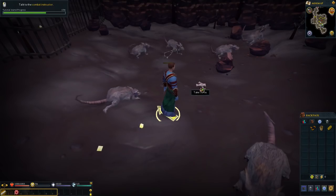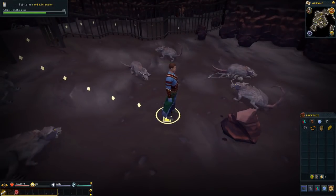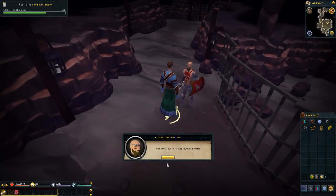We killed the rat and got some bones. Let's grab the bones and go back to the instructor. He says: 'Well done — you've defeated your first monster. There's a lot more to combat including range and magic skills. When you get to the mainland, check out the Combat Academy in Lumbridge, which is north of Lumbridge Lodestone near the General Store. There are lessons about ranged combat, casting magic spells, the combat triangle, and managing adrenaline — which was what that yellow bar was.' We've finished in the cave, so return to the surface and continue the adventure.